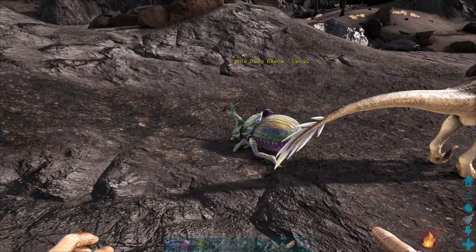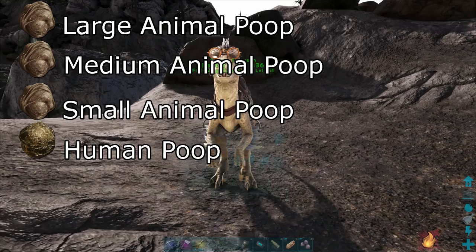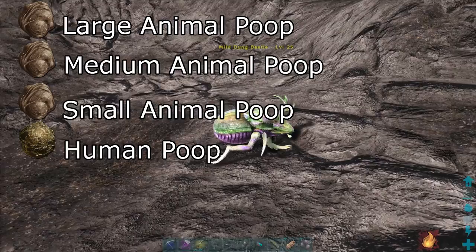First off, let's get prepared by getting the food we need. The food in order of most effective to least effective: large animal poop, medium animal poop, small animal poop, human poop. While you can use spoiled and other types of meat, the effectiveness is so much lower than that of human poop that you're better off collecting your own poop to tame the dung beetle than trying to use any type of meat.